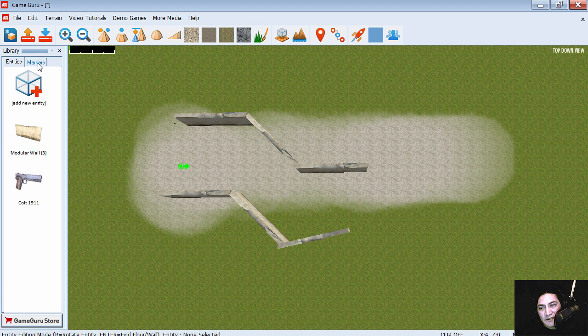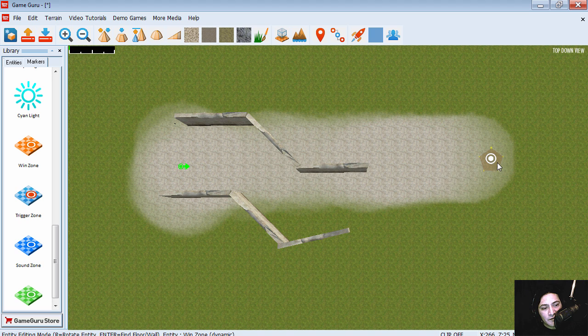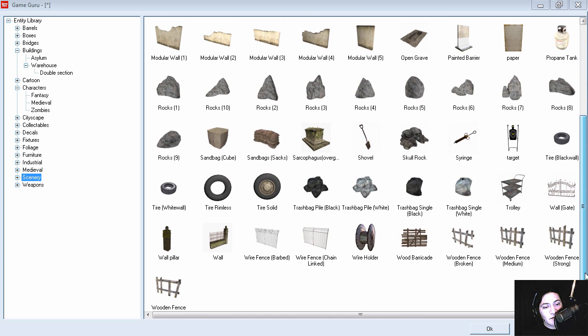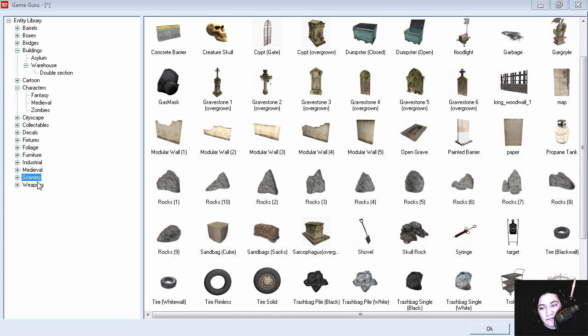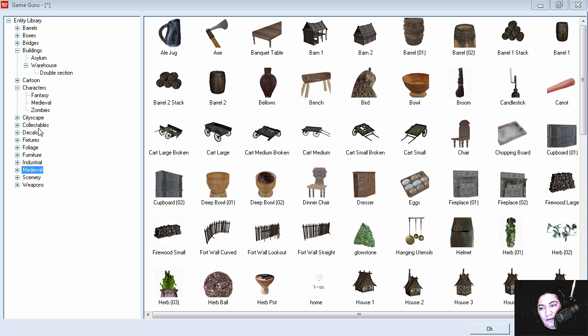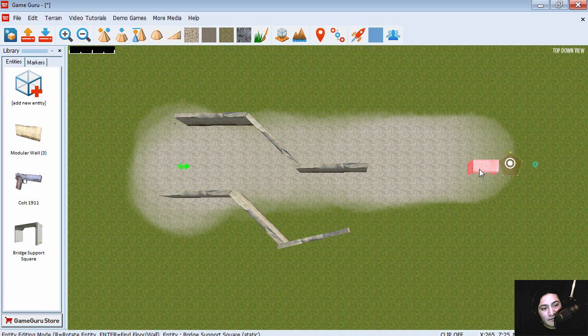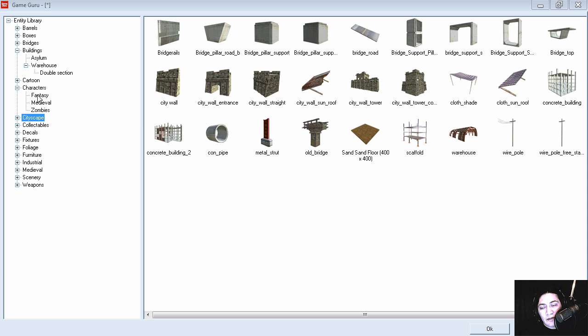Let's place a winning zone. If the player steps here, you win the level so you can go to the next level. Put a light there to indicate this is the winning area. Let's see the landscape and rotate it — go inside here and you win.